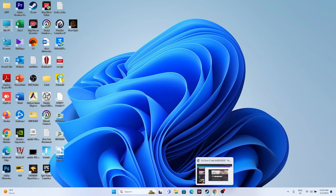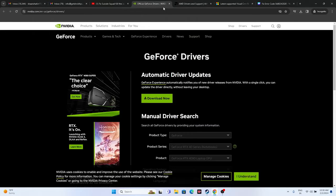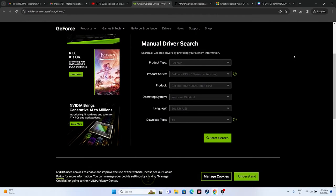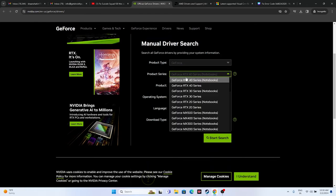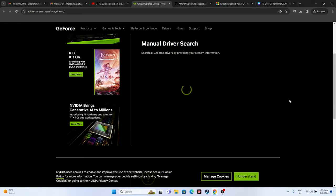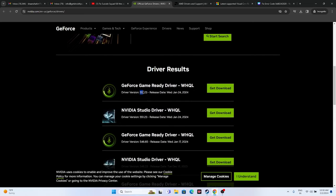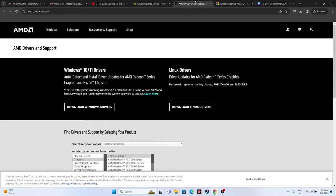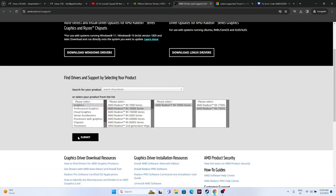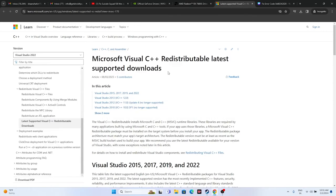Update your graphics card drivers — this is a very important step. For NVIDIA users, go to the NVIDIA driver download page (link provided), select your product type, series, and GPU model (e.g., RTX 4090), select your Windows version, and click Start Search. Download driver version 551.23, install it, restart your PC, and try launching the game. AMD users should use the AMD driver download link provided.